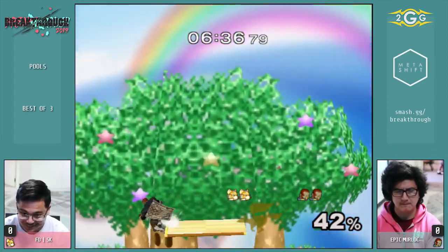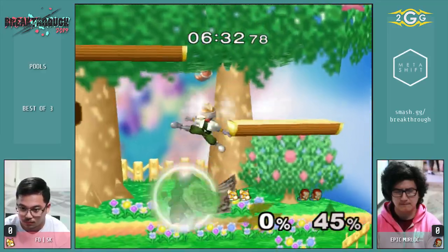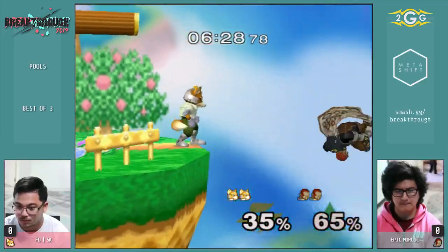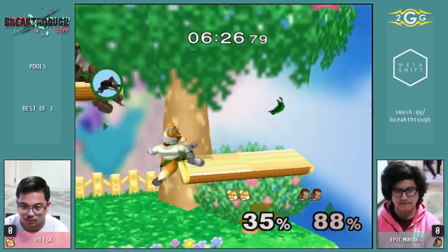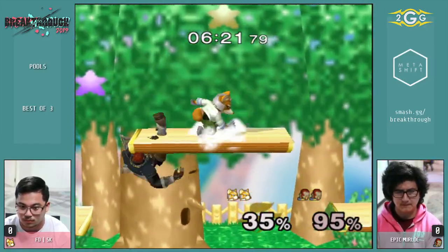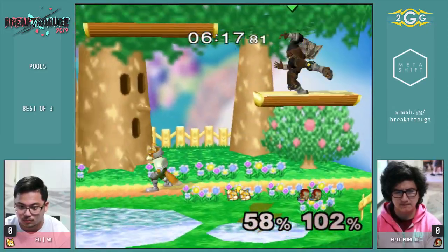His jab is so good — it's like the one super fast move he has. And it can often lead to tech chases because it often leads to missed techs. You never tech in place versus Ganon. Stop teching in place versus Ganon — especially versus full hop down air specifically, because it's extremely common just as a neutral option for Ganon to full hop down air, double jump down air. And it just auto covers tech in place if it hits.